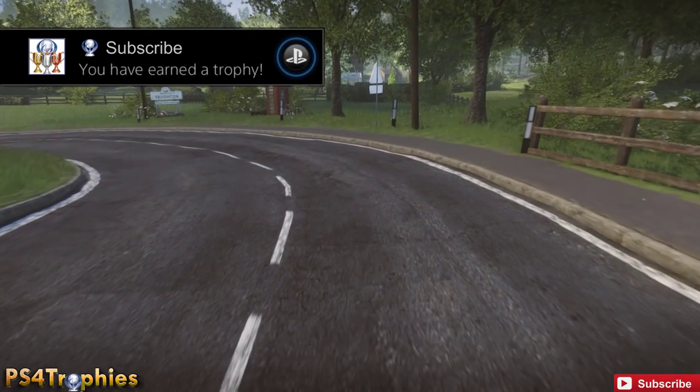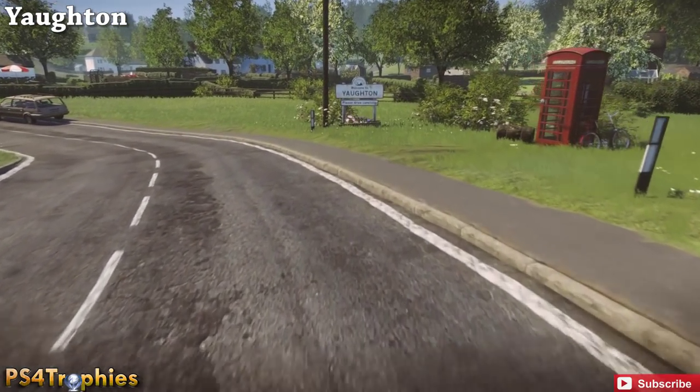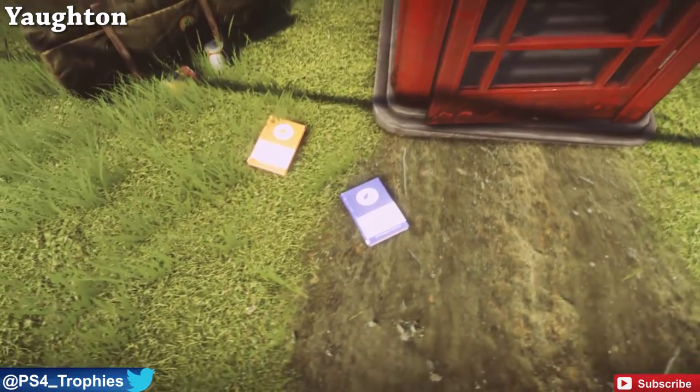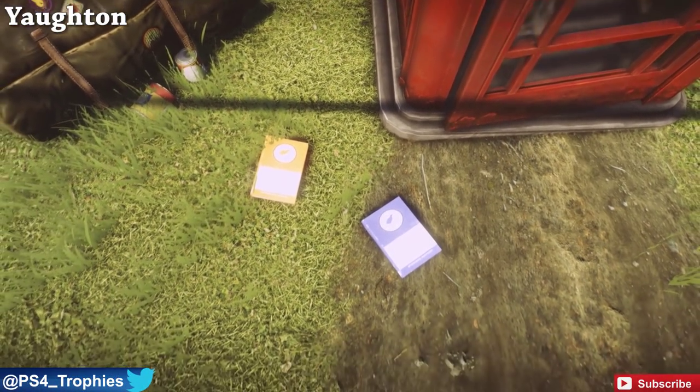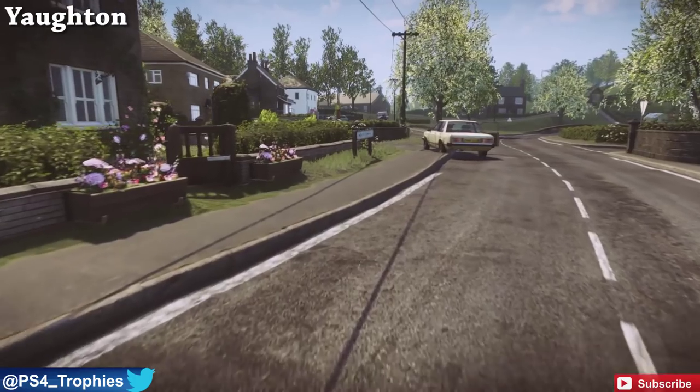Today we're going to earn the Bibliophile trophy - this is for finding all the bird books in Everybody's Gone to the Rapture. The first two are going to be by the first phone booth you come up to, right here on the ground. They all look the same, just different colors. There are about 30 of them total in the game.